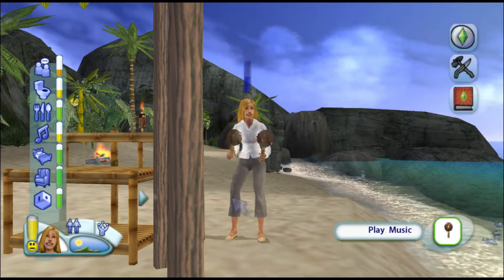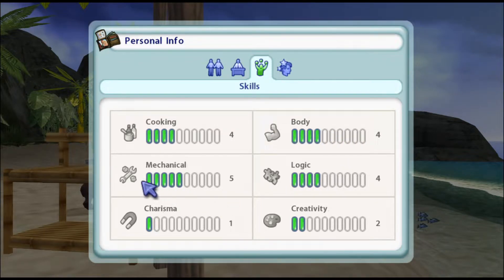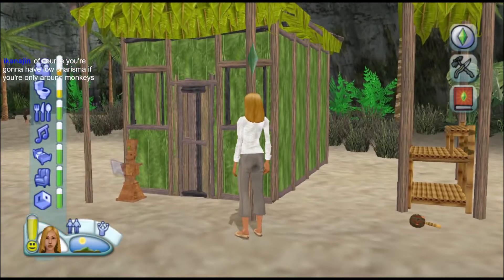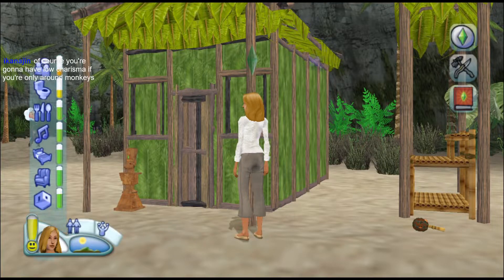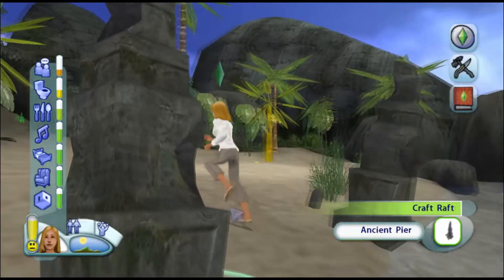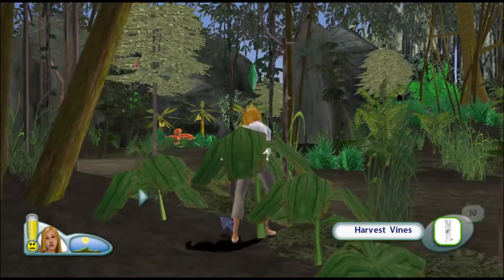This is a lot of fun. I want to make that mailbox but we need two of everything. Her charisma and creativity are the standout stats. She put one in her pocket and the other on the ground. You're gonna have low charisma if you're only around monkeys. I hope charisma isn't used to craft anything. Let's check the requirements to make that raft - oh, just vine. We'll get some vines in here. Really low on vines.